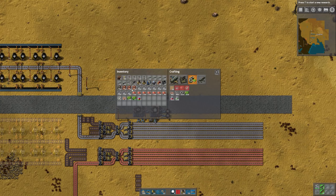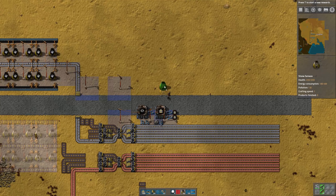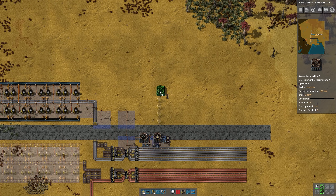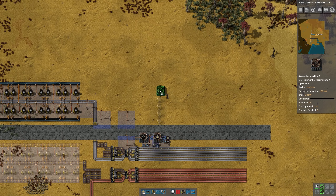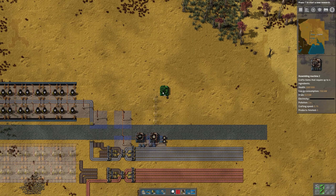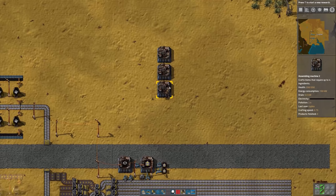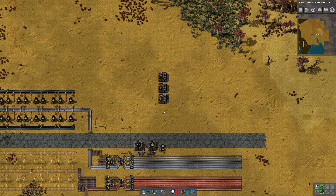If I need three copper cables every half second to make my circuit machine run full speed but I only make two every half second, I need one and a half copper cable machines. If we multiply that by two, we can use three copper wire machines for every two circuit machines — and that's how we're going to set this up. I also want to leave eight spaces above the path before I start building anything, so I have room for belts, power poles, and anything else I may have forgotten.